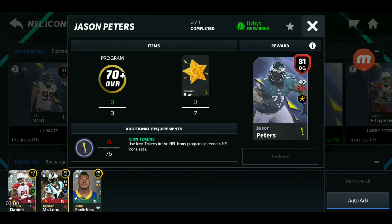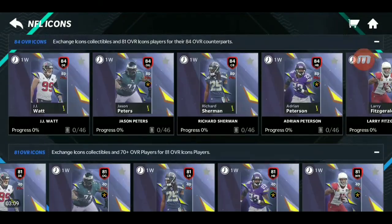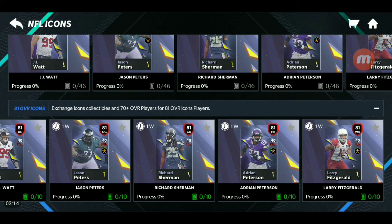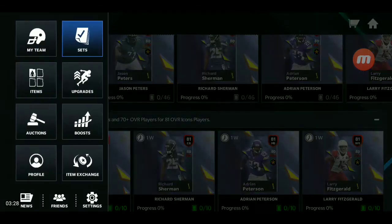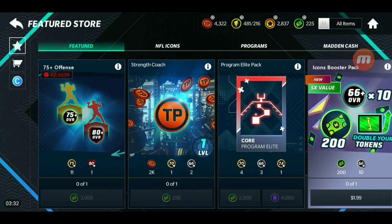I could go for one of these 81s though. I believe — I don't know — after the promo this could be auctionable. I don't know yet if it's going to be auctionable after the promo. I'm hoping that maybe after the promo it could be auctionable so you can sell them for some coins, though they probably don't go for a lot. Let's hop into the store real quick to see if it gives you any deals.